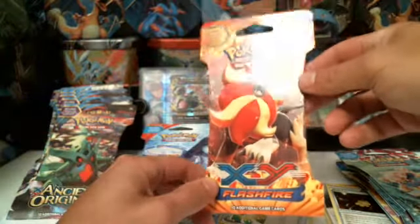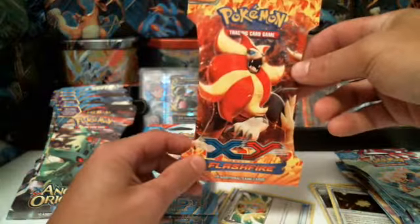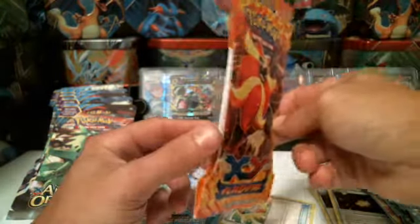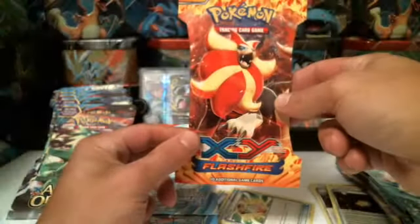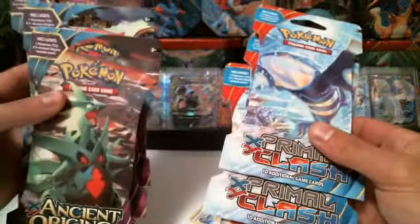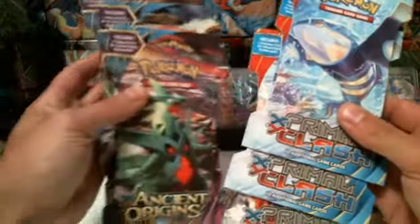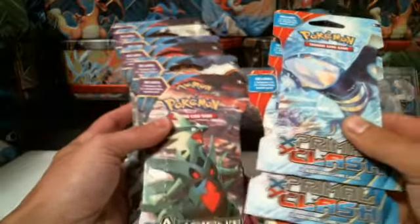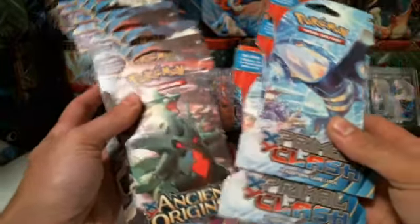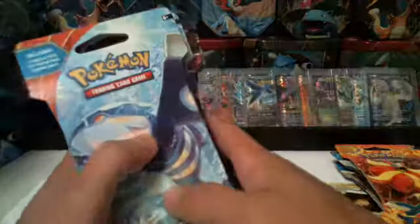XY Flash Fire — there was only one that I saw in there and it was buried all the way in the back. I have three Primal Clash, and then I have another six Ancient Origins. So we have Ancient Origins, Primal Clash, and Flash Fire.